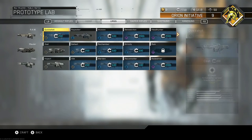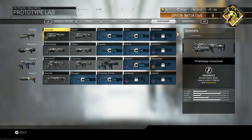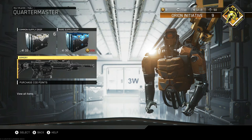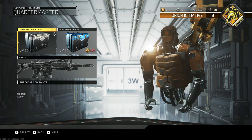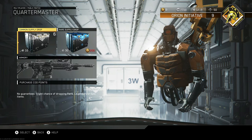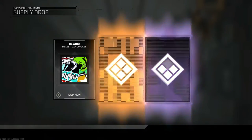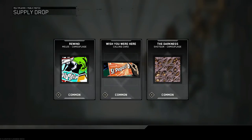Let me check one more time in the Prototype Lab. Yeah, you don't even get different variants of the melee weapons, so you can't buy those. That's the only one we get, so without any further ado let's get into it. I do have six common supply drops from the daily login bonus, so let's go ahead and open these. Nothing there, nothing there, and nothing there.